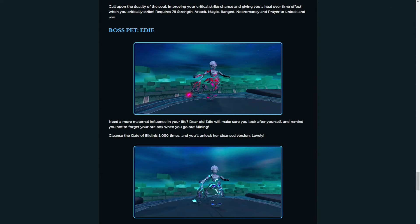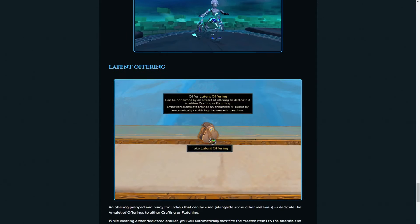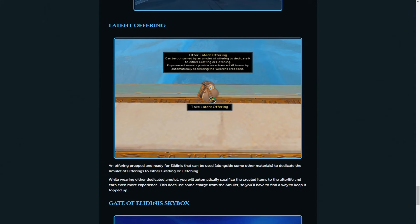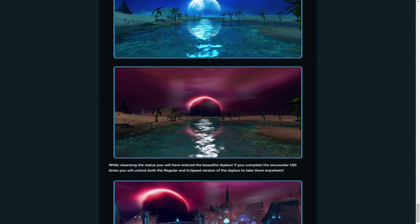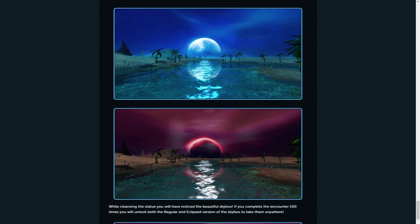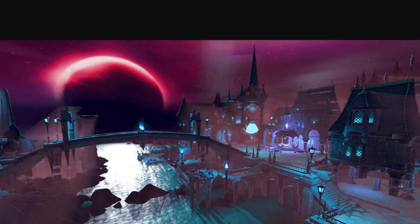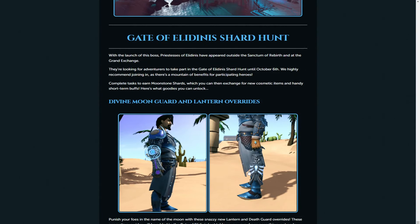We have the boss pet called Eddy which looks really good, and also has an override version - personally I'd go for the red one. We have the Lantern's Offering linked to the amulet from the quest, which I think increases crafting or fletching XP - basically bonus XP where you destroy what you make for some doubled or bonus XP. We have some brand new skyboxes which look really really cool - I love skyboxes for thumbnails and we haven't had many additions to these. The pink hue to the city looks really good and one with a desert reflection is particularly nice.